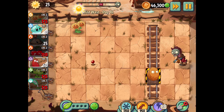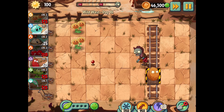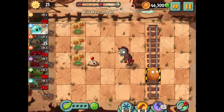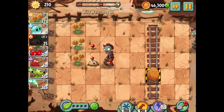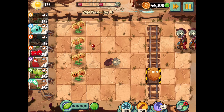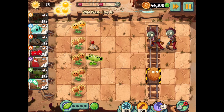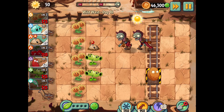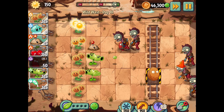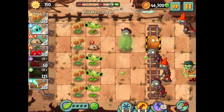We got our first zombie real quick. Our potato mine should definitely be able to get rid of the first zombie. We already got our third twin sunflower up, and I almost have enough for our fourth one. The potato mines are rocking — they're doing good. I can actually start working towards split peas. I definitely want to do that before lightning reeds, because I just don't know when the jumping zombies might come and sneak up on us. I don't think we'll need more than one row of twin sunflowers.